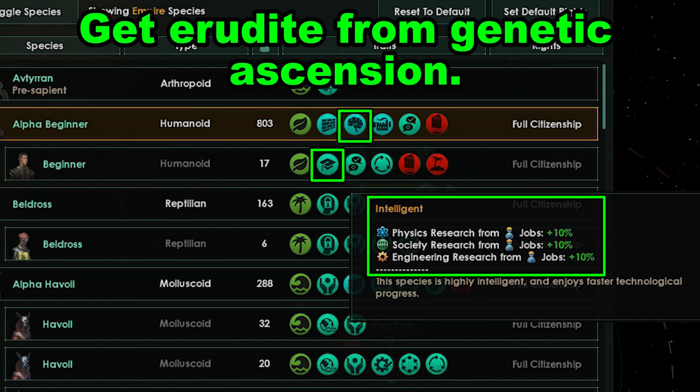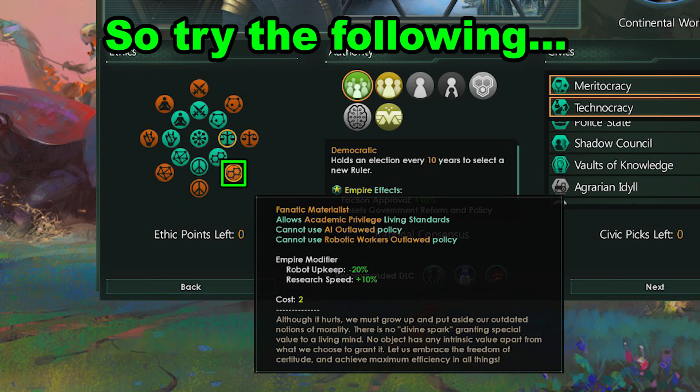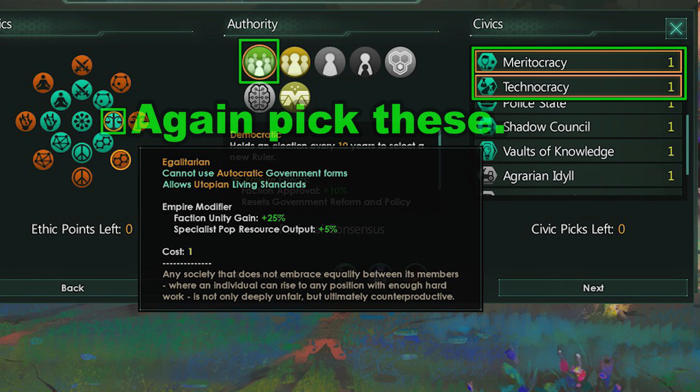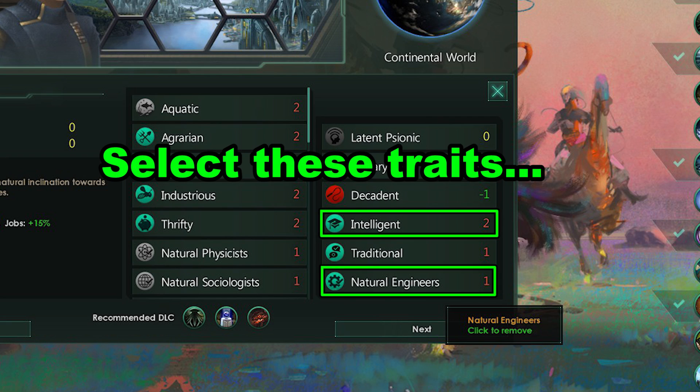There is also species modification and trait choices. You can get Intelligent, Erudite, and leader traits that increase research. As a vanilla empire, picking Fanatic Materialist, Egalitarian, Democracy, and getting Meritocracy and Technocracy will give massive bonuses to research. Fanatic Materialist gives research speed, while Egalitarian gives more specialist output, which increases research.